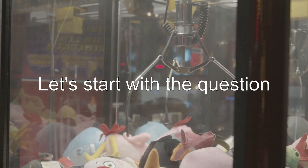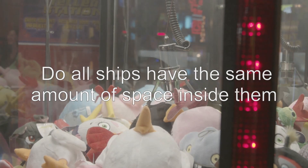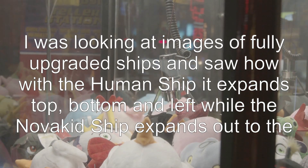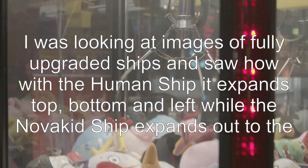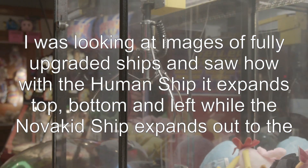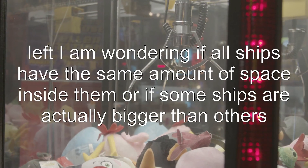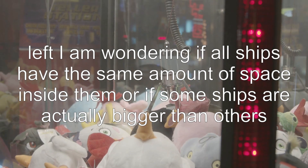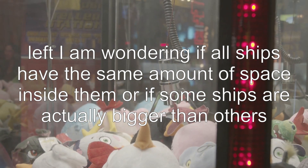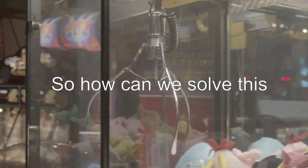Let's start with the question: do all ships have the same amount of space inside them? I was looking at images of fully upgraded ships and saw how with the human ship it expands top, bottom, and left, while the Novakid ship expands out to the left. I am wondering if all ships have the same amount of space inside them, or if some ships are actually bigger than others. So how can we solve this?